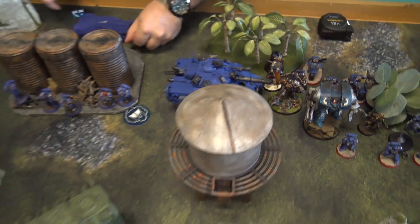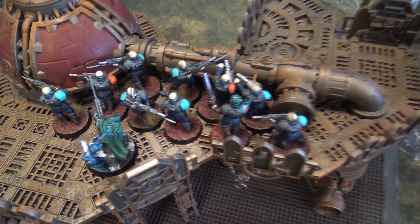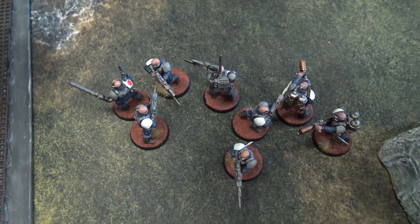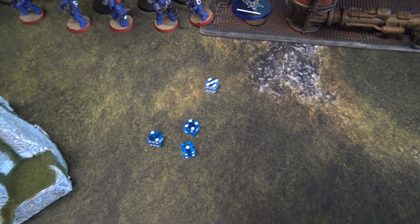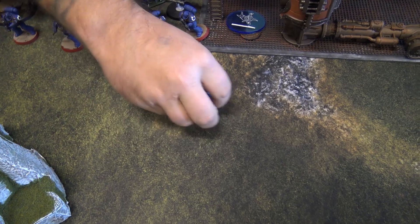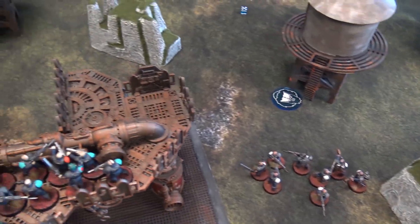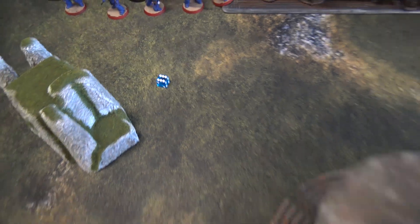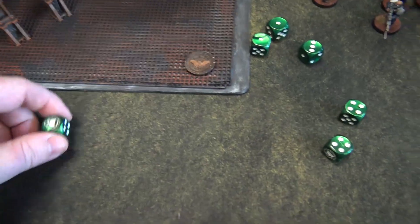The Repulsor Executioner fires: the Laser Destroyer goes at my Rock Grinder. Firing twice since it moved less than half. Hitting on threes, re-rolling for Guilliman — two hits. Strength 10, threes to wound — one wound through. AP minus four, so straight through. D6 damage rolls six — six wounds incoming. Rugged Construction gives me six wound-ignoring rolls on sixes, I ignore one, so he takes five damage.